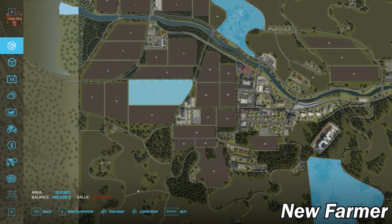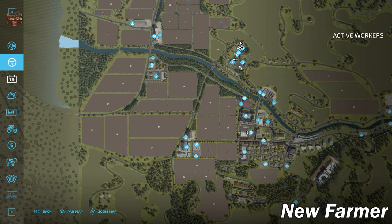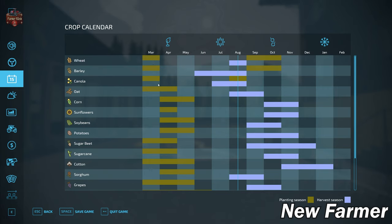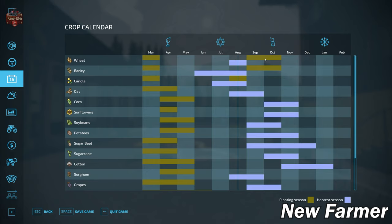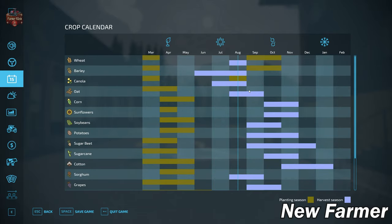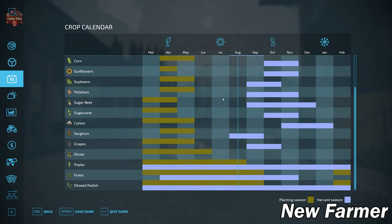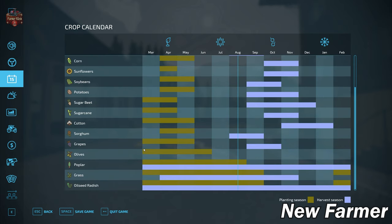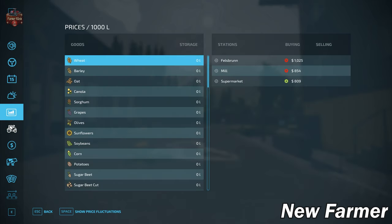This map has a custom growth schedule. There's a very narrow harvest window for wheat, a longer window for barley, and canola has been shifted. You can plant in spring for pretty much all crops, and wheat and barley can also be planted in the fall in September and October. There's no ability to double-crop — no harvest-and-plant schedule that overlaps in the same year — but I do like seeing maps with a custom growth schedule.